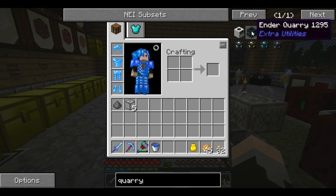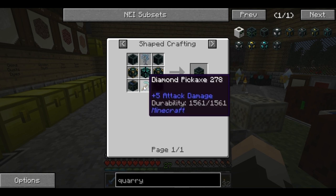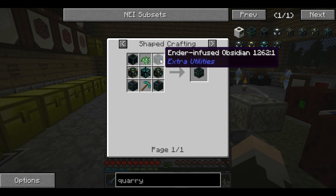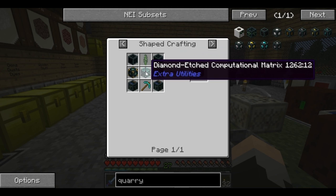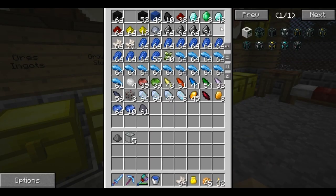The ender quarry is from Extra Utilities, and it works on a vertical basis. Instead of starting at the top and working its way down, it starts at the top, goes down to bedrock in a single column, then moves over to another column and goes straight down through that. So we're going to go ahead and get this made. The ender quarry is going to require a lot of interesting things. First we're going to need a diamond pickaxe — no problem. We're also going to need any kind of sapling — also no problem. Then ender infused obsidian — we're going to need a lot of this, and that is obsidian around ender pearls. After that, we're going to need a diamond etched computational matrix, and that is going to be burnt quartz, ender infused obsidian, and diamonds.